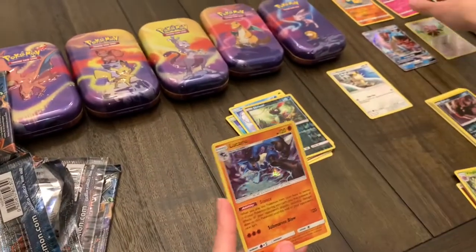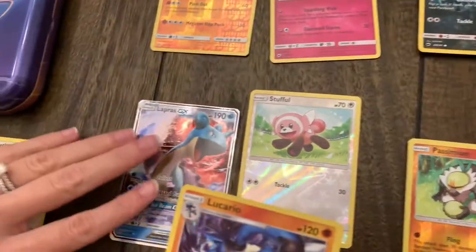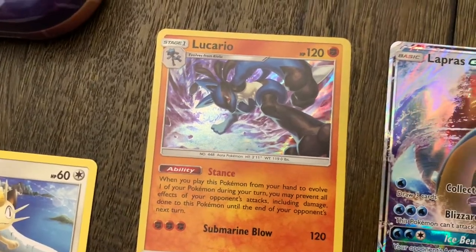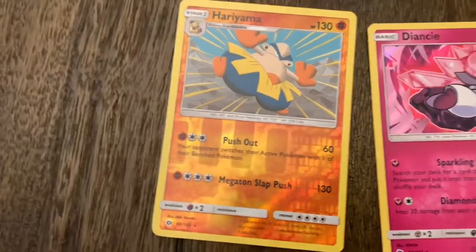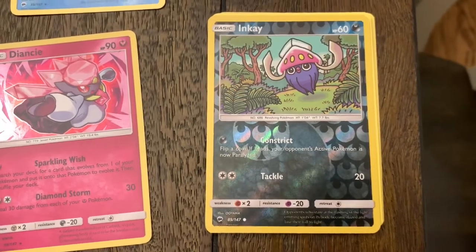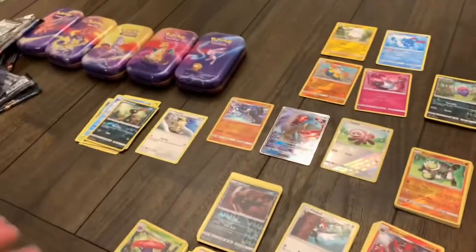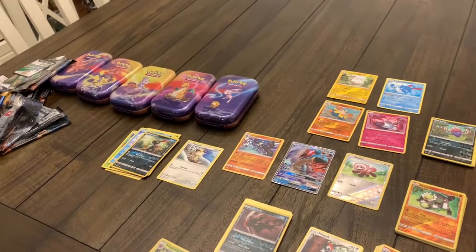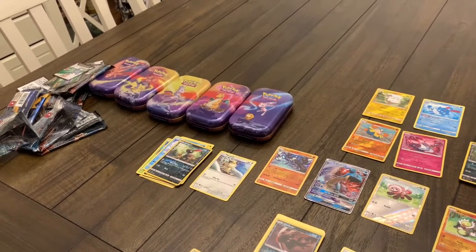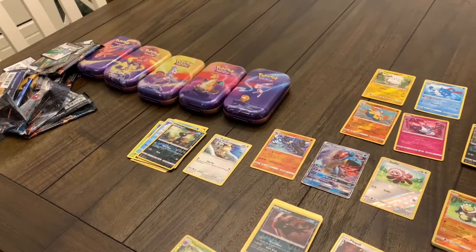Let's take a look at some of our main pulls. Our first and probably best pull of the day was the Lapras GX. We then had the Holographic Lucario, the Reverse Holographic Hariyama, the Holographic Diancie, a Reverse Holo NK, and the Azumarill and Togedemaru going into the personal collection. So I added quite a few cute cards to my personal binder. Hope you guys enjoyed this opening — a little bit of a shorter video, but we really liked these tins and just wanted to see what was inside. Make sure you guys like the video and subscribe to the channel, and we will talk to you later. Bye!